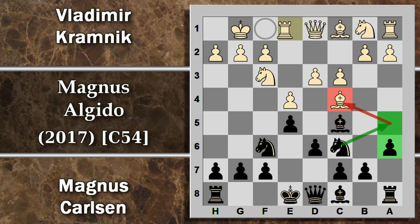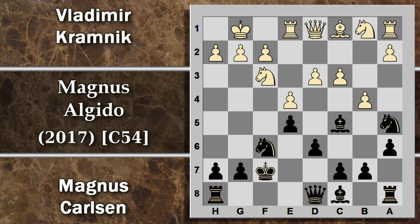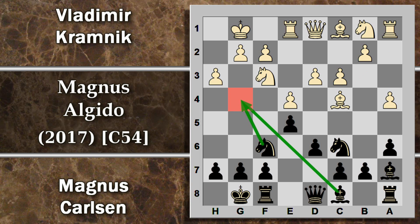Carlsen preferisce sviluppare con torre E1, mossa tipica per portare la torre al centro. Ora non si può giocare cavallo A5 perché questi due pezzi sono pronti per essere inforchettati. Difatti il bianco può schiantare l'alfiere su F7, dopo che il nero si è rovinato l'arrocco recupera il pezzo con questo doppio. Viceversa Carlsen gioca alfiere A7: senza l'alfiere in C5 non c'è più il doppio, quindi cavallo A5 funzionerebbe. Ecco perché viene spinta A4, per dare spazio a una possibile ritirata dell'alfiere. Viene arroccato e poi H3, manovra che blocca l'ingresso a G4 al nero. Cavallo E7, mossa tipica: il cavallo cerca di riciclarsi verso l'attacco al re avversario sul lato di re.